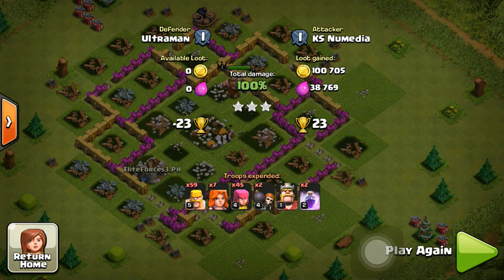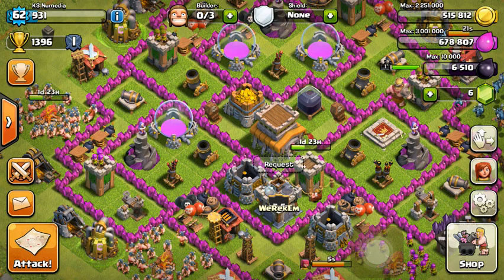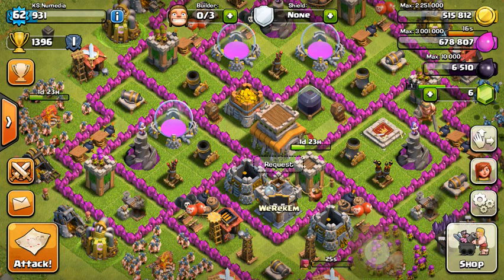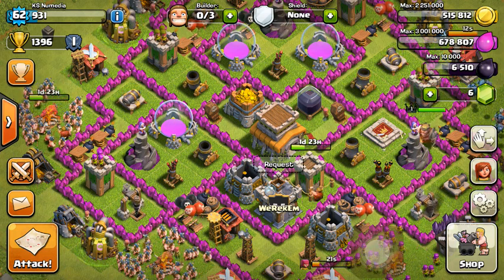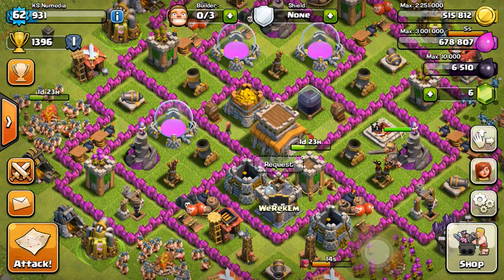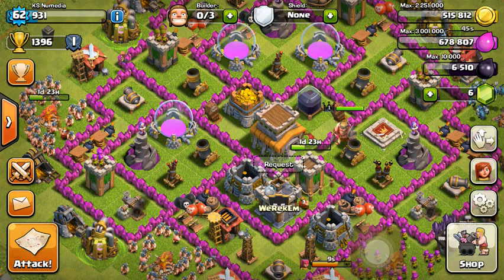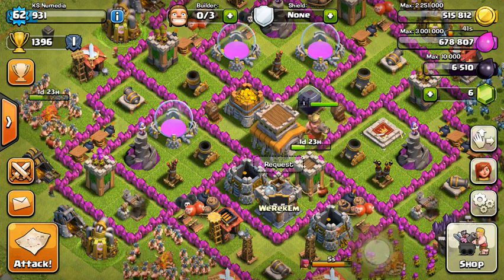To recap the barbarian attack strategy: you need at least 200 capacity in your army camps. It's really good for silver league farming if you want loot and you're okay with losing some trophies. I recommend at least level 4 barbarians and archers, and level 1 minions. Keep about 7 valkyries, and the rest is your personal preference — barbarians or archers.